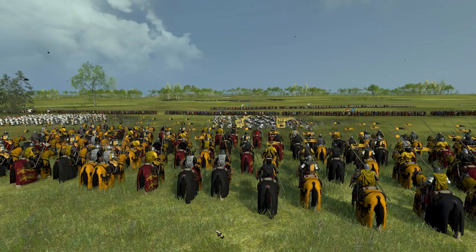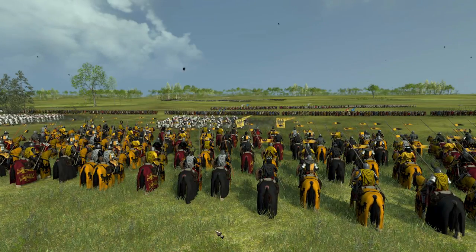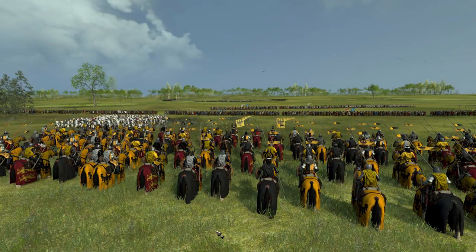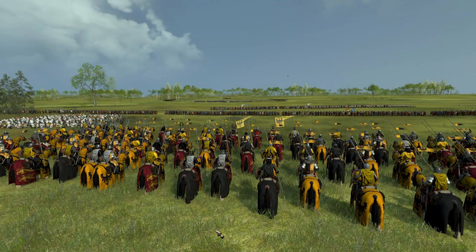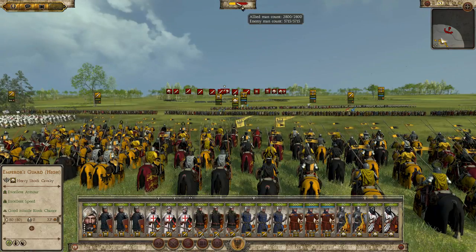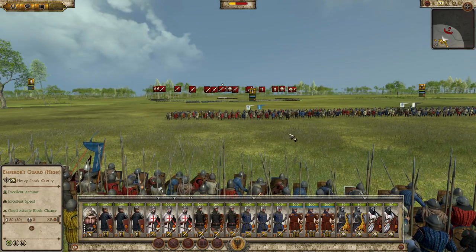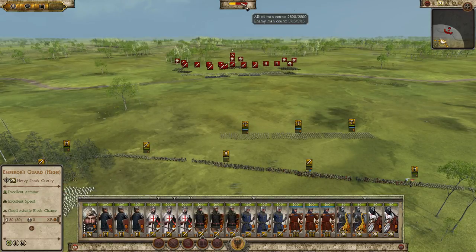Hello everyone and welcome back to Attila Total War with the 1295 Medieval Kingdoms mod. I had one army in the previous video take Remmen and another pushing towards Hamburg. This army has now been attacked by two full stacks and a smaller one. Right before us we see about 5,000 men meeting our 2,800 men against 5,715 to be exact. I decided to retreat my force but the enemy followed us, forcing us to stand and draw into battle.